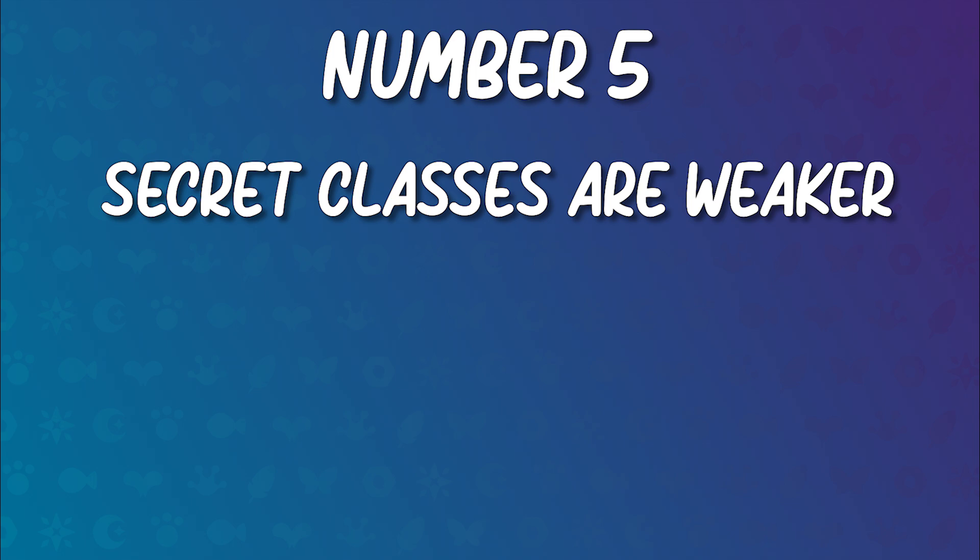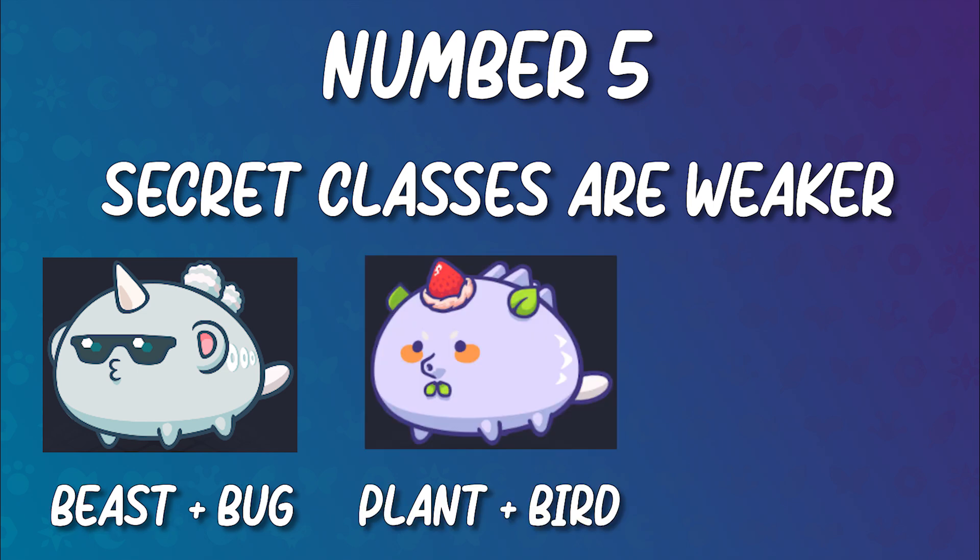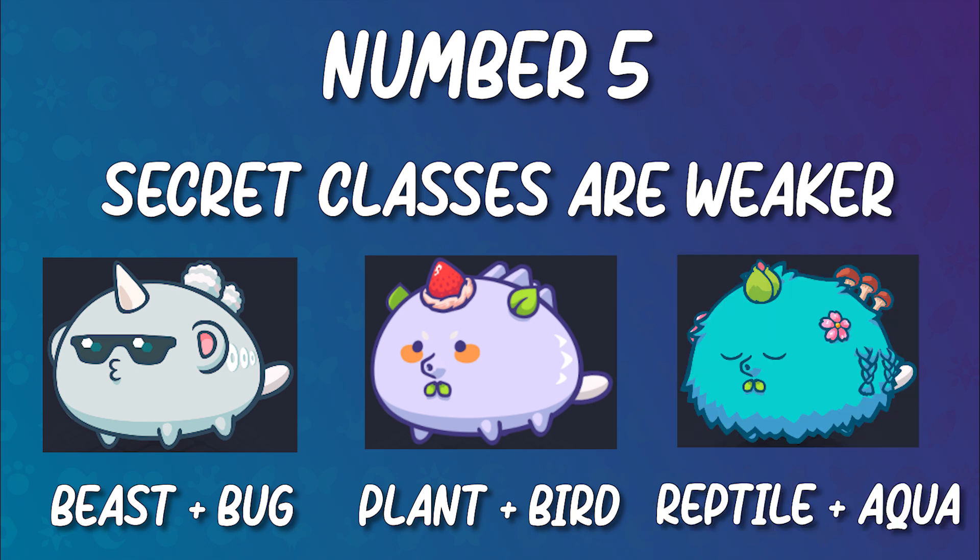Number 5. Do you know why secret classes are weaker than the basic classes? There are 3 different secret classes: Mech, which is an offspring of a purebred Beast Axie and a purebred Bug Axie; Dawn, which is an offspring of a purebred Plant Axie and a purebred Bird Axie; and Dusk, an offspring of a purebred Reptile and a purebred Aquatic Axie.